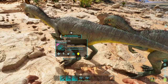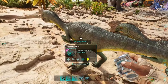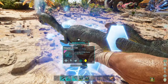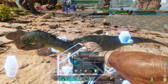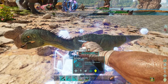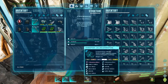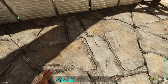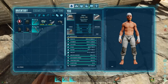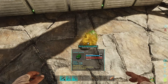This should be our last Oviraptor egg that we need. I got two of them now, so I should be able to go and cryopod these guys back up and they're good to go back into the cryo fridge. Now we have to hatch up both these Oviraptor eggs. I'll pos out both of those, and now we gotta wait 30 seconds on this.